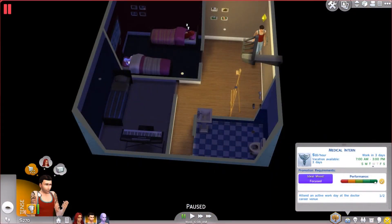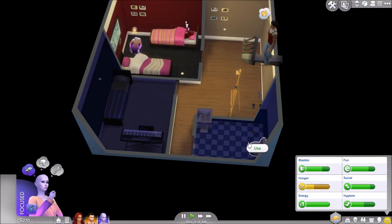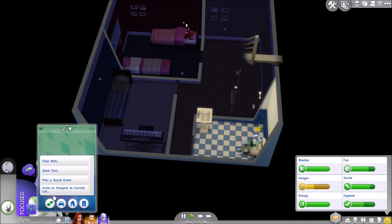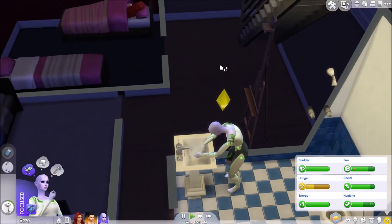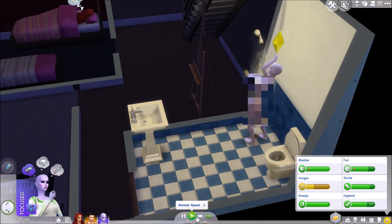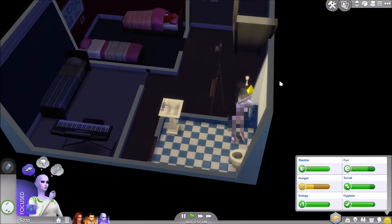Okay everybody, we're back and I did not know — Caden does not work for another three days. So he's gonna go grab a bite to eat and I'm gonna start to wake Ava up because she works in four hours. Get her ready for her day, take a thoughtful shower. Let's see how much it would cost to just hire a gardener to do our garden, because I really don't understand why it's doing this. If it doesn't work, we'll just cancel the gardener. I feel like it should work.